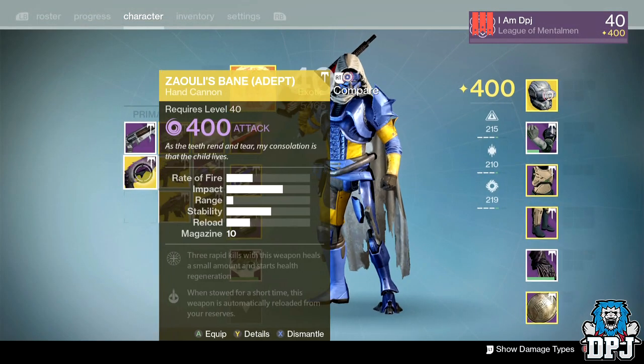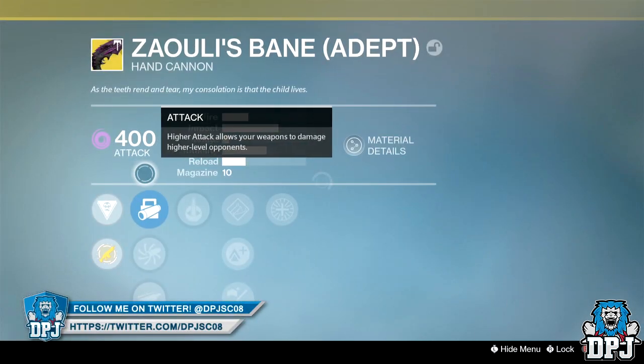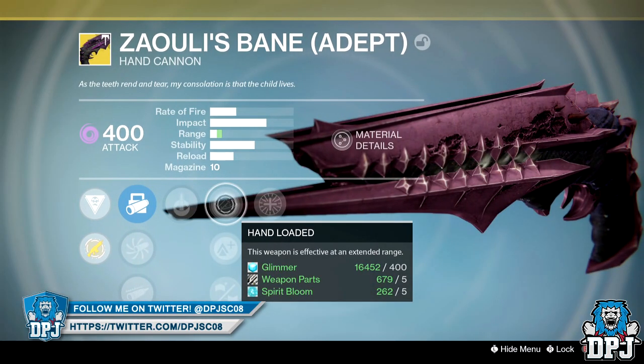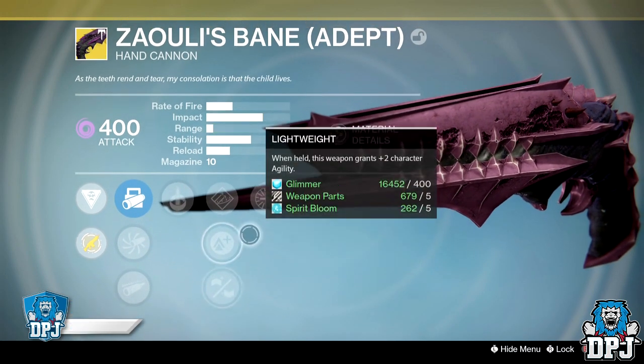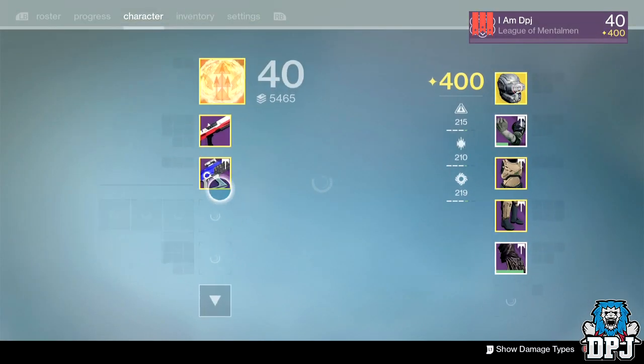Now we've also got this thing here — the Zauli's Bane — which I got four or five times this week, which is ridiculous. This is offering Void Burn. It's got Cocoon, Hand Loaded, Lightweight, Reinforced Barrel, and Life Leech. Three rapid kills with this weapon heals a small amount and starts health regeneration — which is just a shitty version of life support. It should be one kill or a kill when your health is low. It's just garbage, a complete waste of a weapon.